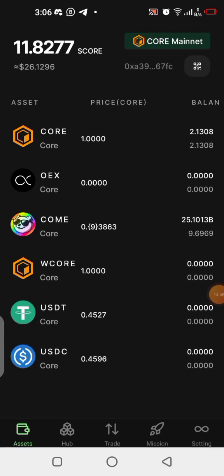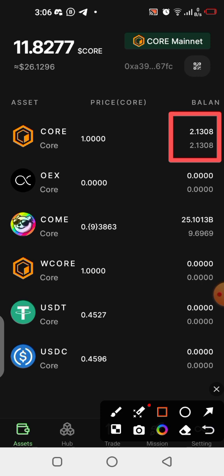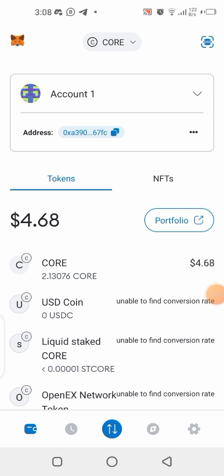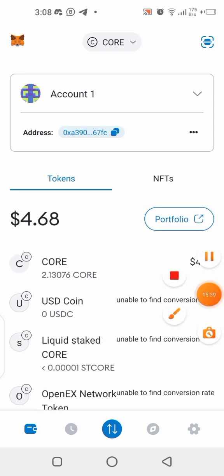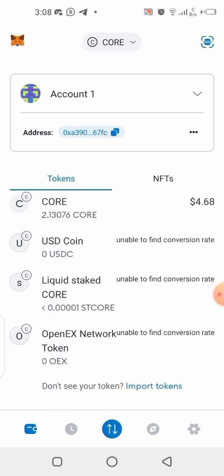I prefer using my MetaMask wallet for these kinds of tasks. I have 2 CORE left on my balance in OEX, and this is exactly the same balance you'll see in my MetaMask wallet. You won't see COME there yet because it requires adding the contract address. Once I add the contract address of COME, that balance will appear in MetaMask.